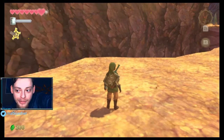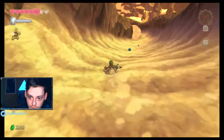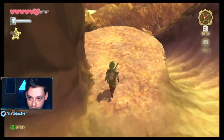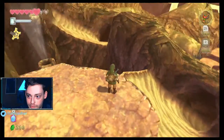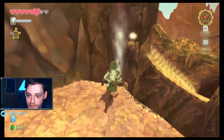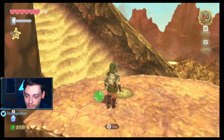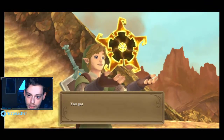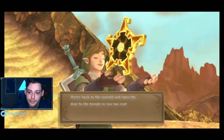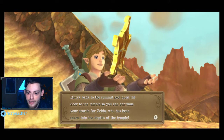It was the thing I kept avoiding because it is like the main path. You have to come down here and then jump on these things. Hurry back to the summit and open the door to the temple so you can continue your search for Zelda, who has been taken into the depths of the temple.